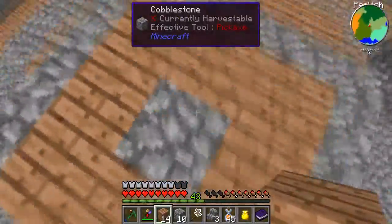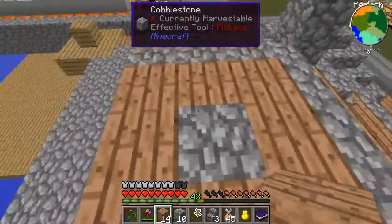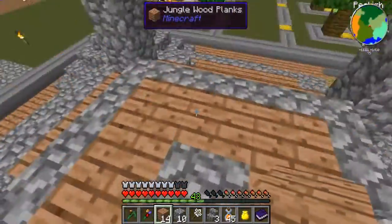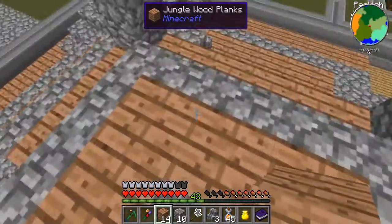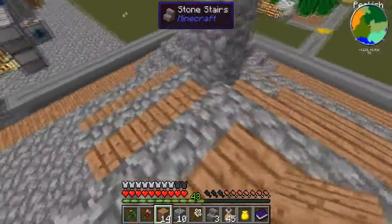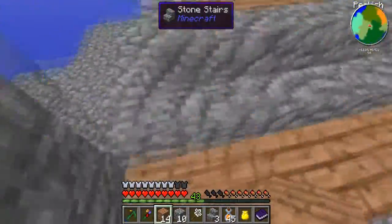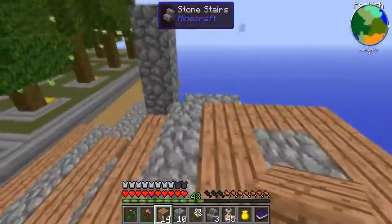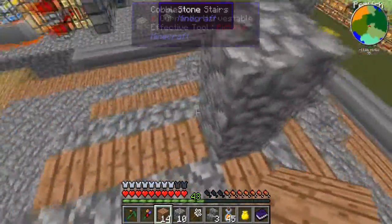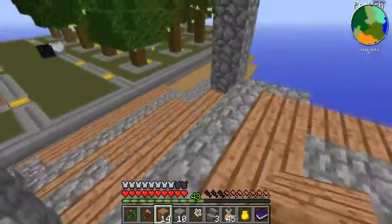It's a really wonky-looking structure and we're going to fill it in cobble. I do believe that this is actually a jungle wood, and then we get steps out here. There we go, that's right.